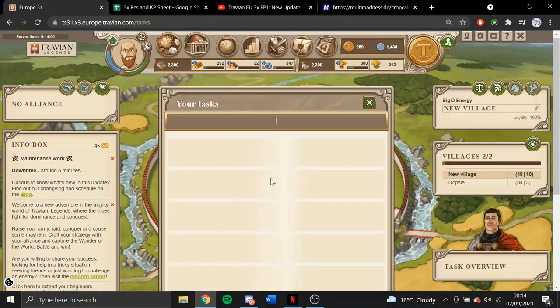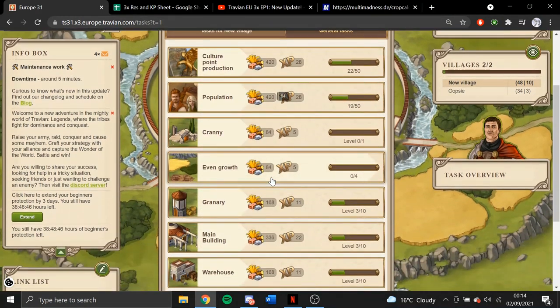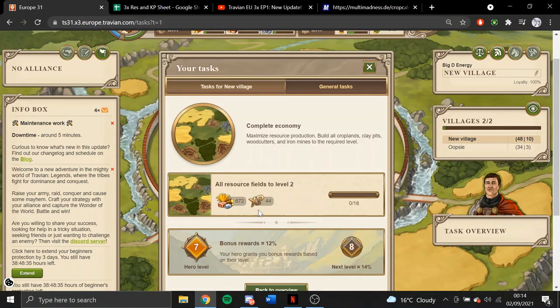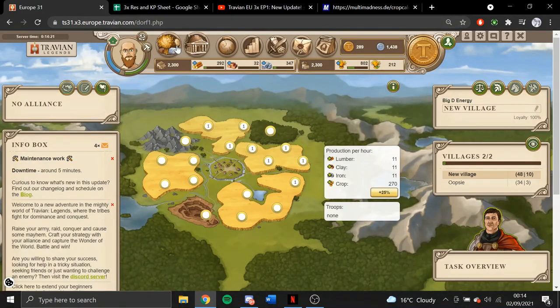I've just got resources coming over from the spawn and I'm thinking just grow up the croplands and maybe do the occasional task. There's no point getting any of these to level 10 yet. Maybe complete the economy once I've got all the wheat to level 2 — I might as well get the wood, iron and clay to level 2 as well just to collect those tasks, but for now I'm just going to be growing the croplands.